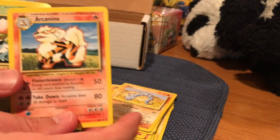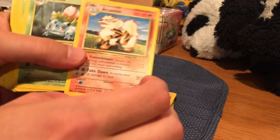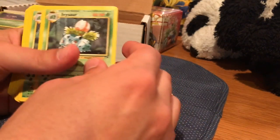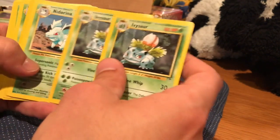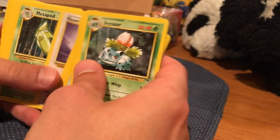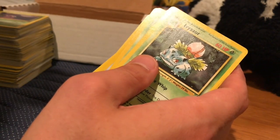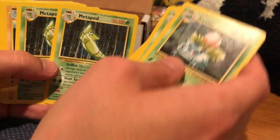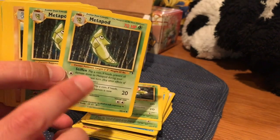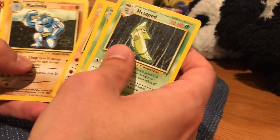Ooh, Arcanine — that's a lovely card. Legendary Collection. It is an uncommon card, so even in Legendary Collection, Arcanine can't get the love it needs to become a rare. Continuing on — we've got Kakunas, Meowth, some Metapods. They made Metapod uncommon. In Base Set, Shadowless, Unlimited, and Base Set First Edition, Metapod is a common card — they made it uncommon now. Bodes well for Butterfree.